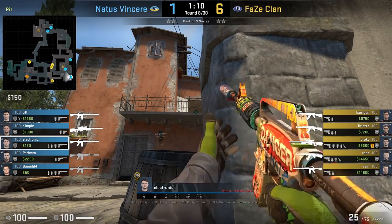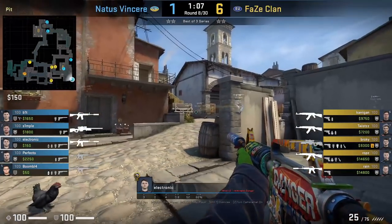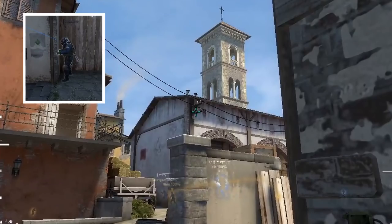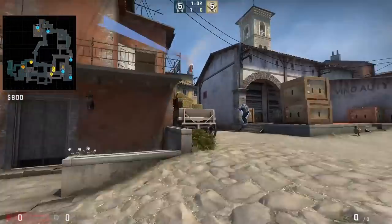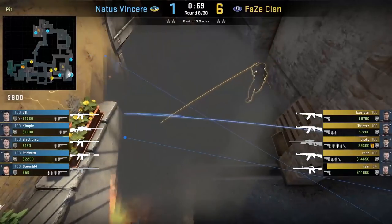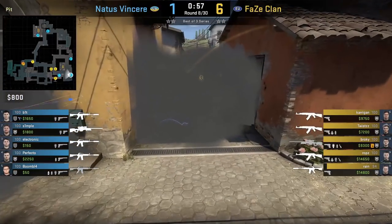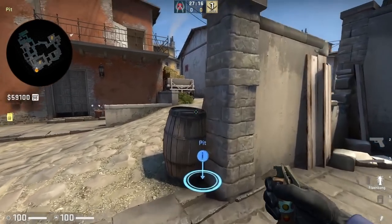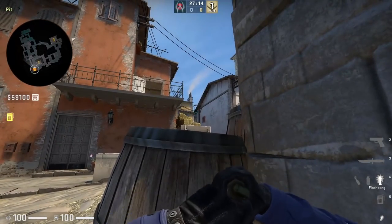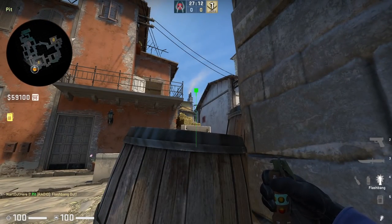Electronic from B site with top mid retake nades. He first smokes mid by standing here then jump throw. Then he mollies towards boiler mid by moving up and crouch walking forward, aiming here, and left-click throw. Bit from short was going to push up however doesn't due to Electronic contesting mid with a smoke. Electronic still has a flash — crouch right here, aim below this roof, then left-click throw.